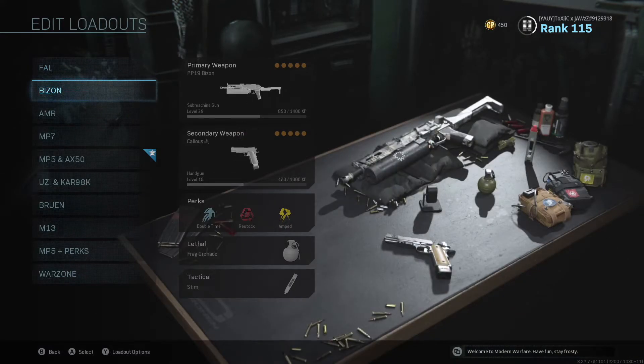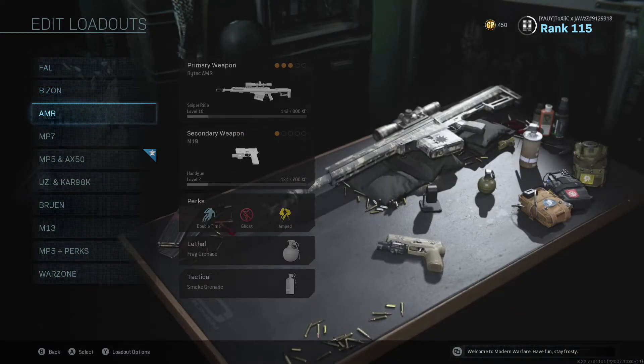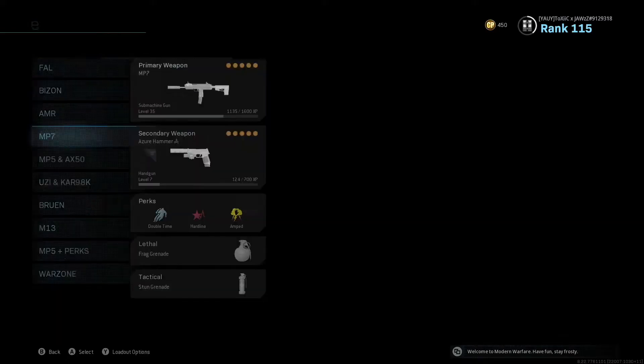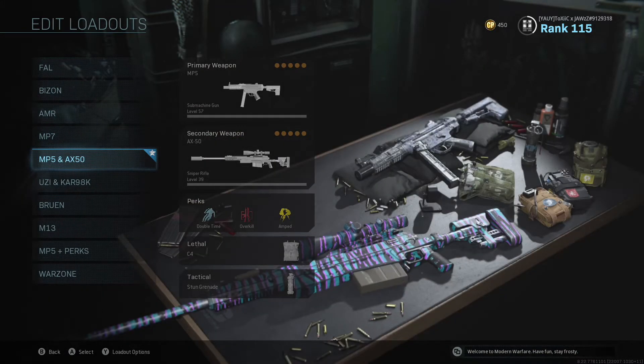PP Bison is pretty fun for, like, Shoot the Ship and stuff like that. Rytec AMR — this thing is not that good. It's funny to hit people with explosive bullets and stuff like that. I'm sure it's pretty good in Warzone. I actually watched somebody use it — you could destroy cars and helicopters real fast with the explosive bullets. This is an MP7. I don't really use it that much.